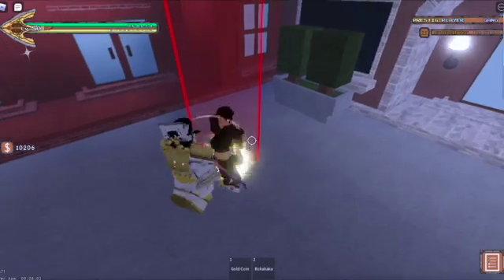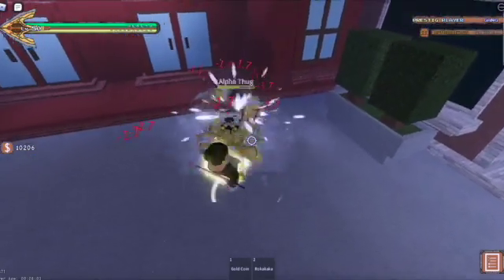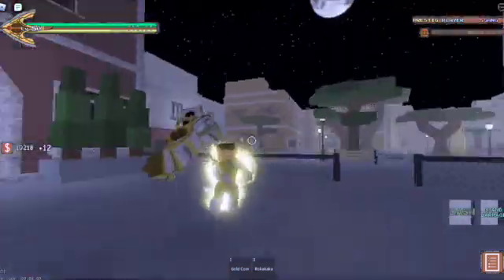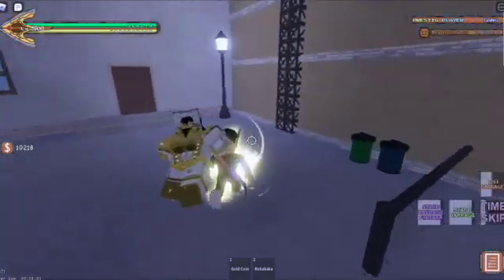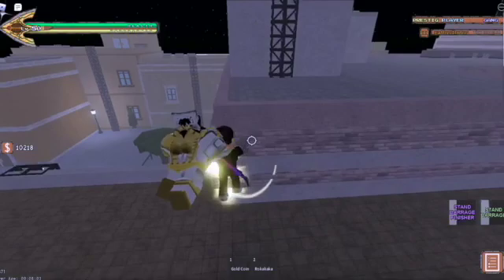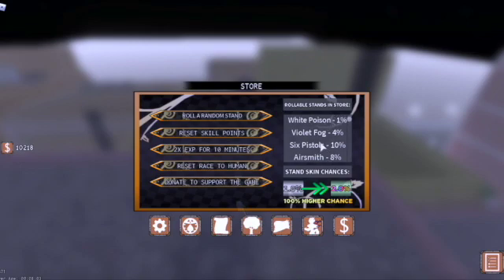If the opponent doesn't even have a stand, you're free to barrage first. Only humanoid stands can barrage with the hold-E mechanic — Anubis being an exception. Stands like Six Pistols, Aerosmith, Mr. President, the fishing pole (Ocean Boy), and Hermit Purple don't have a barrage since they're not humanoid-type stands.